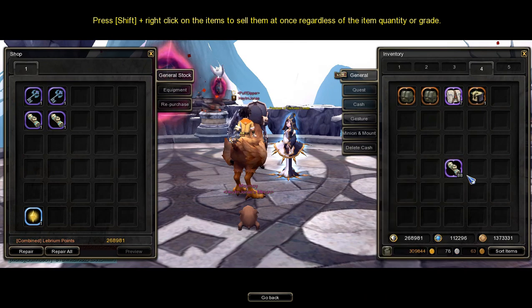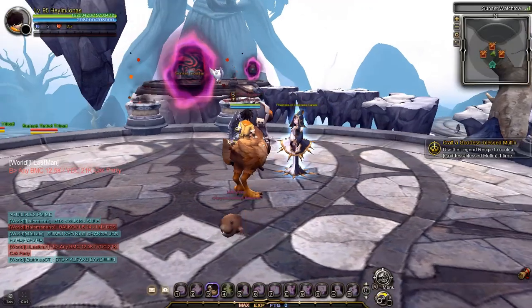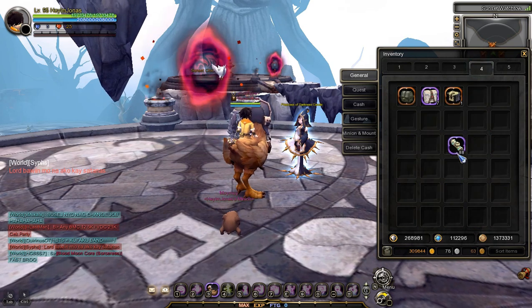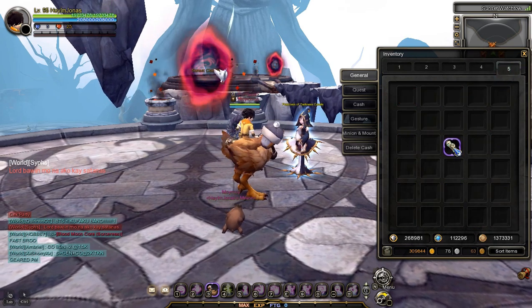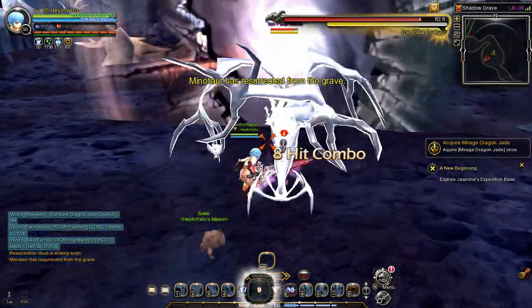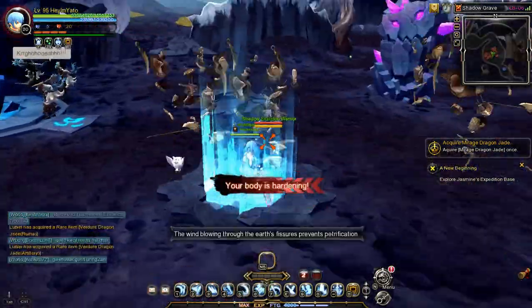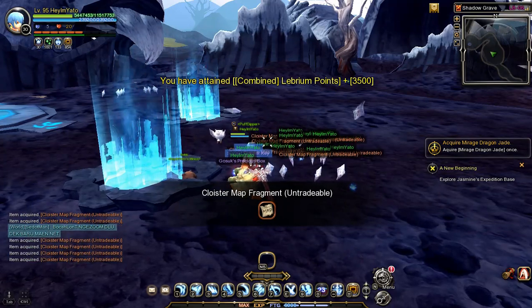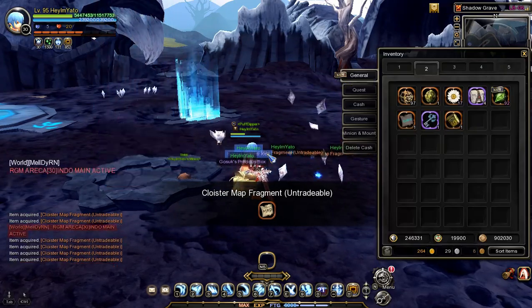Important note: there are two types of Sunset Cloister Map Fragments — tradable and untradeable. You can get Sunset Cloister Map Fragments from Labyrinth Invaders and Tomb Invaders. Usually the Sunset Cloister Map Fragment Untradeable is more likely to drop than the tradable one.